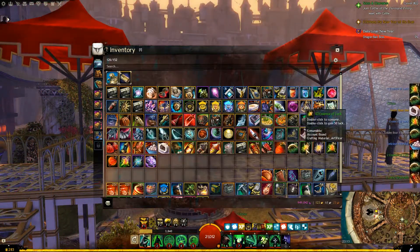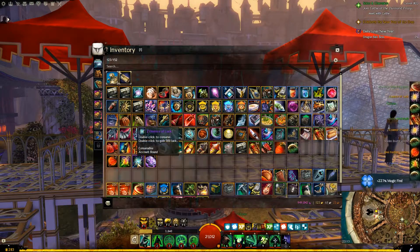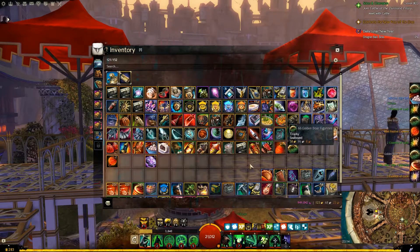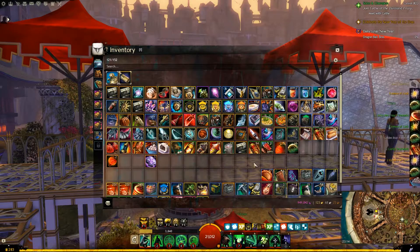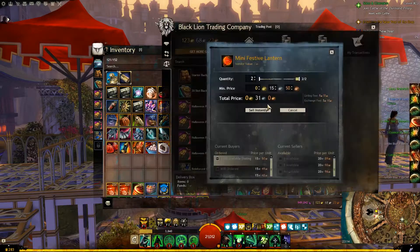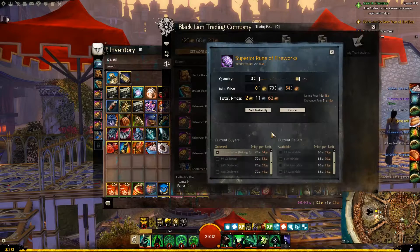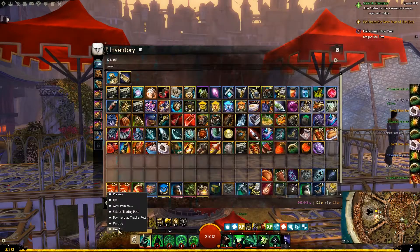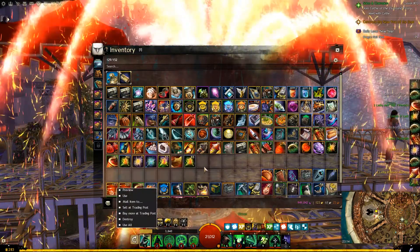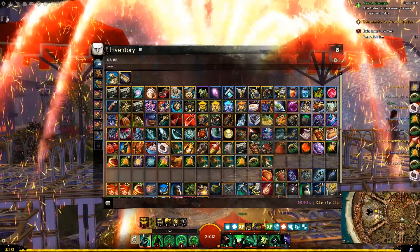I'm just going to use all the essences of luck — now I'm at 227 magic find, which will help me get a better reward. From that first one we got 58, we got three of these, two mini lanterns at 15 silver each, and the sigil is 70 silver each. I probably should do these in batches of 50.